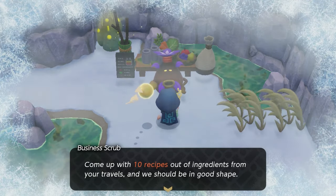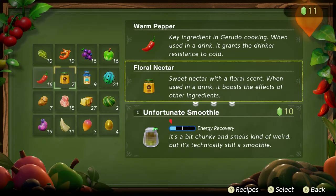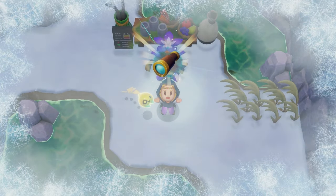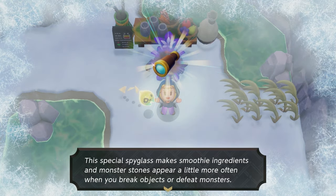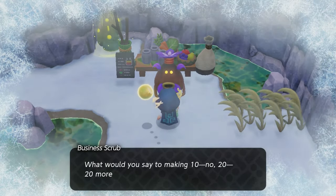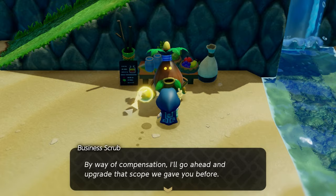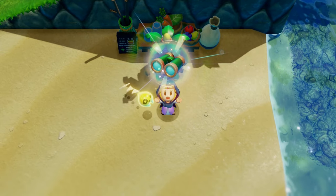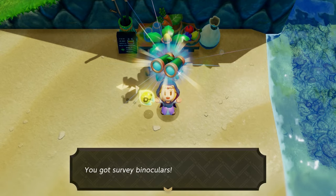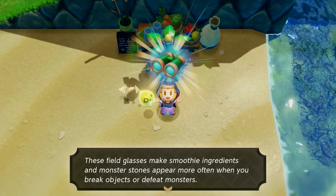When you first encounter the Business Scrub, you'll get the quest called Recipes Please, which makes you first come up with 10 recipes that will reward you with the item called Survey Scope. This item enhances the drops of smoothie items from enemies and from breaking items. Then there's a second part of this quest where he asks for 20 more recipes to give you the upgraded version called the Survey Binoculars, allowing you to get drops with the highest chance possible.